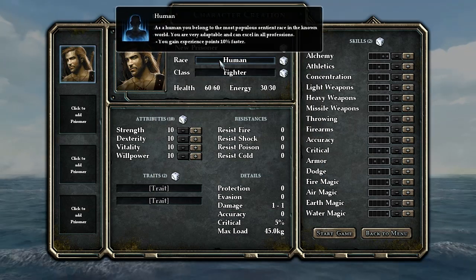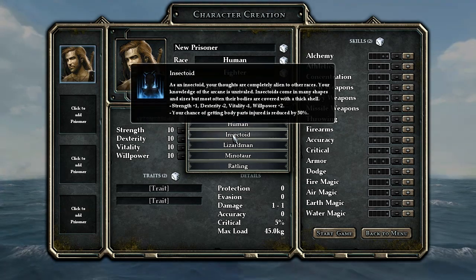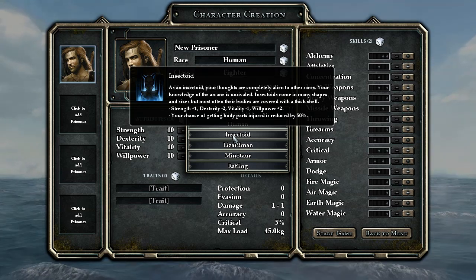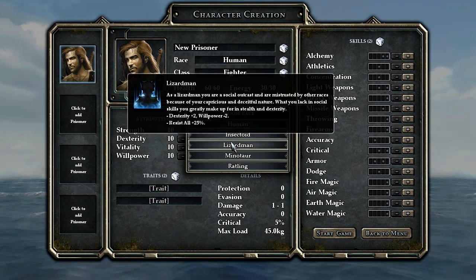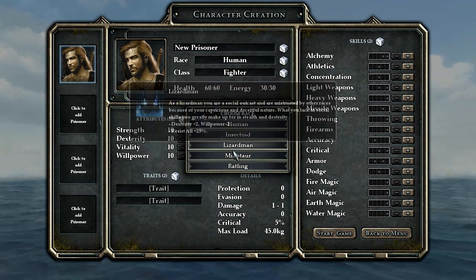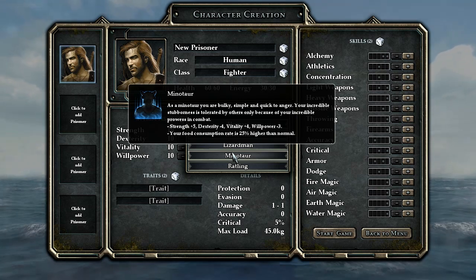As you can see here, lots of different portraits to choose from — male and female. It doesn't really make any difference on the gameplay whether you play as a male or female. And then we've got all these different races to choose from: insectoids, lizard men. They all have their ups and downs. The minotaurs are really strong, a little slow, and they eat 25% more food.